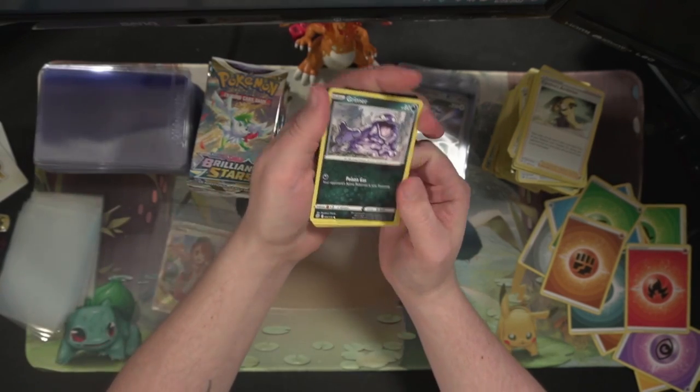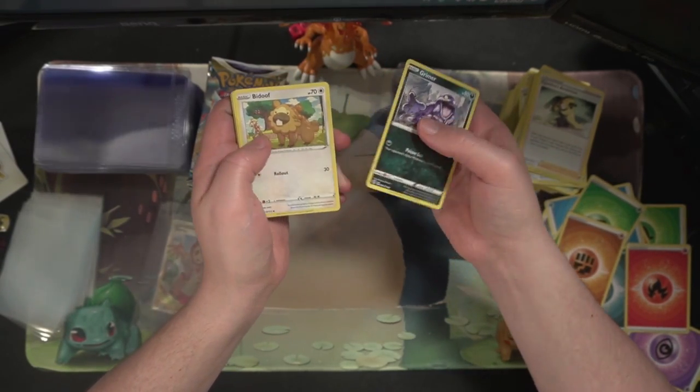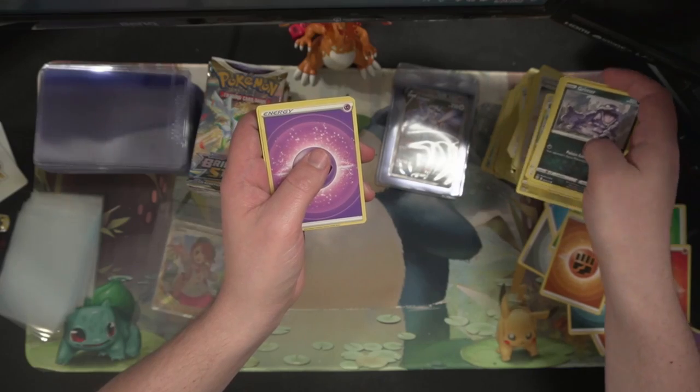About 13-14 packs left. Got a Grimer, Drifblim, Electabuzz, and Cynthia's Ambition reverse, and a Haxorus non-holo.